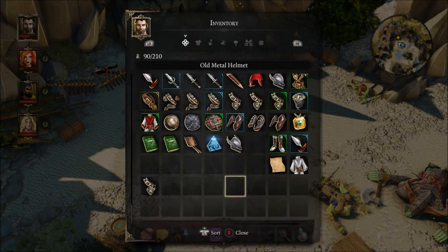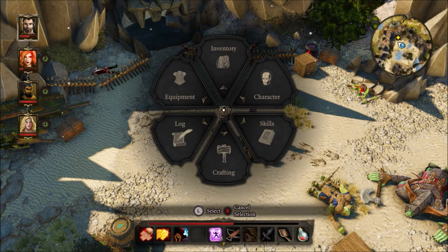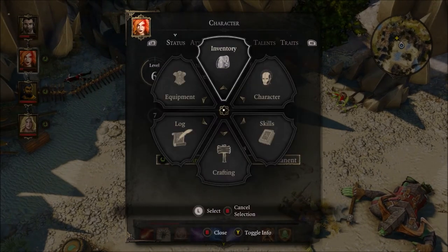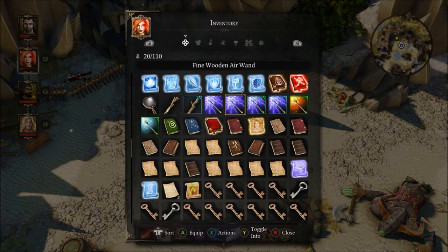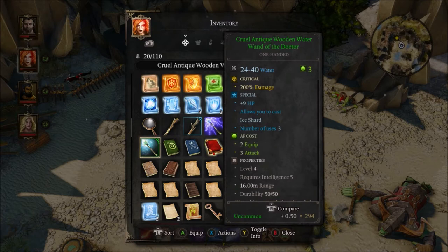Let me go to Scarlet here and look at her inventory. She had a bunch of wands: air wand, air wand, air wand, fire wand. Some sort of wand of the doctor — not sure what that means. Ice shard, okay.